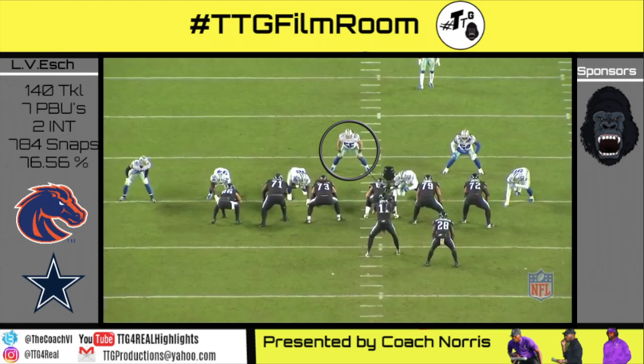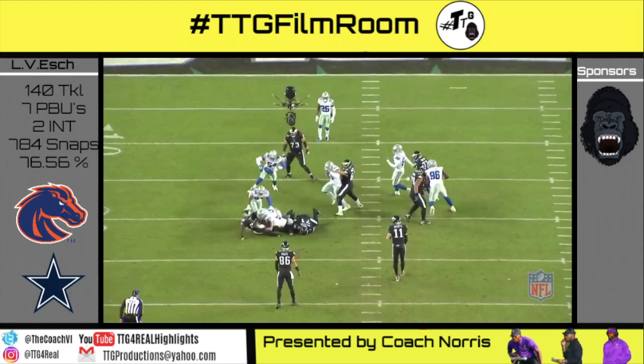Gun 11 personnel, trap left, 10 shade. Vanderesh wrong arms and splits underneath the future Hall of Famer Peter's block to stuff Smallwood for a minimum gain.